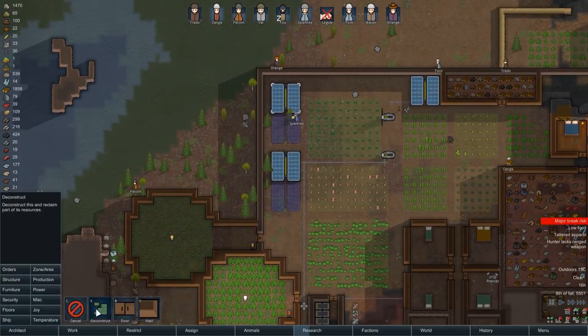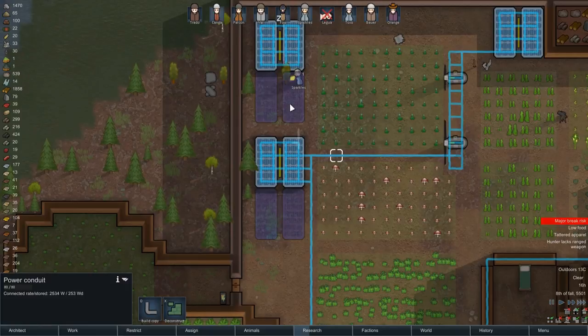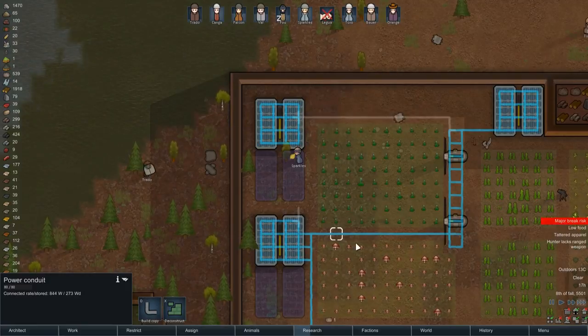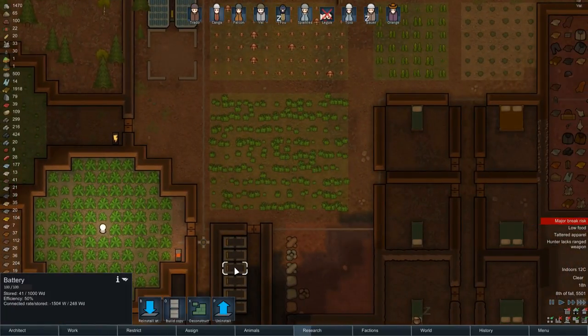We now have a couple of solar panels up. I need to link them together — this one has access to the network but this one doesn't. When we connect this one, it will also be connected to the network. There's no harm in making a bit of a loop for redundancy's sake — that should keep us a lot safer.